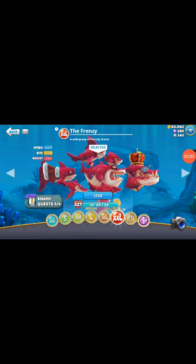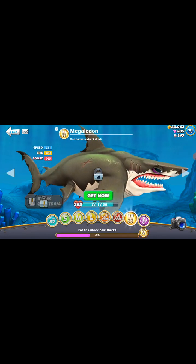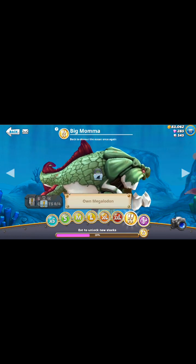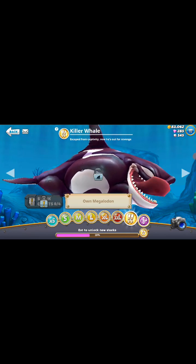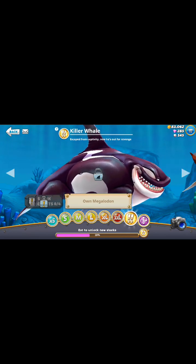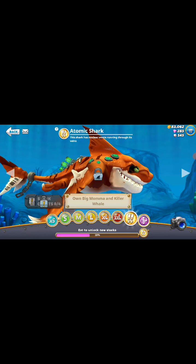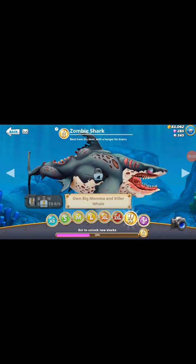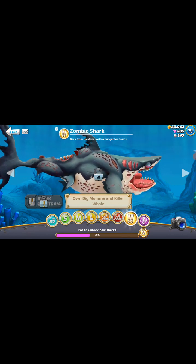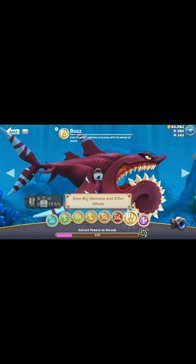And we've got the great white shark — a mighty and fearsome powerhouse. Then we've got the frenzy — this is the one I can also use — a solid group of friendly sharks. Then we've got the megalodon — one badass extinct shark. Then we've got Big Mama — back to devour the ocean again. Then we've got killer whale — escaped from captivity, now he's out for revenge. Automatic shark — this shark has nuclear waste running through its veins. And we've got the zombie shark — back from the dead with a hunger for brains.